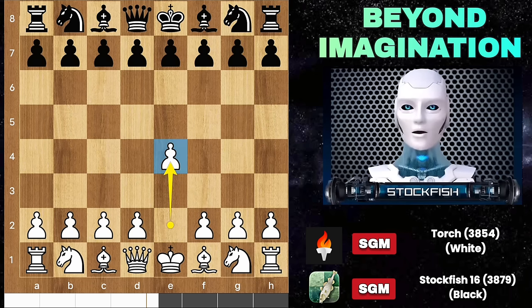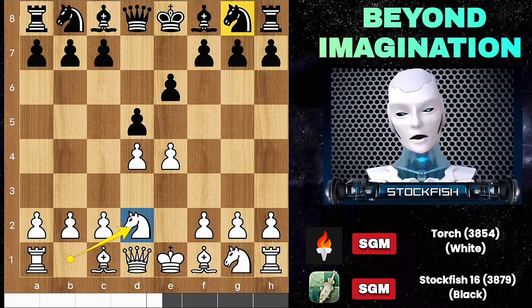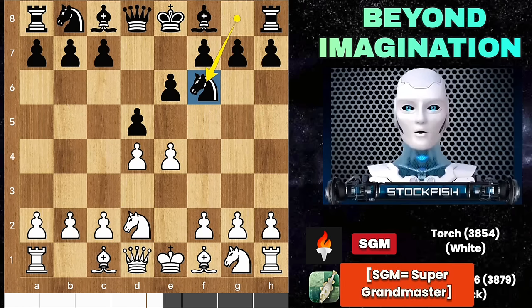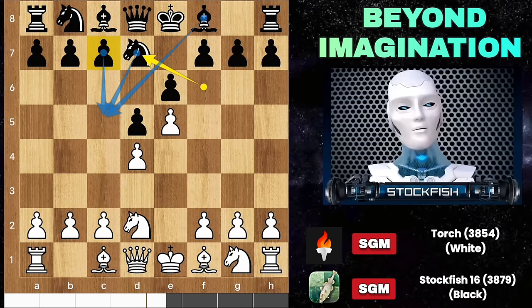Torch started the game with e4, we have e6 d5 — the French Defense opening. The knight can go two different paths, or you can decide the destiny of your pawn. Knight d2, called the Tarrasch variation, and here black can go with knight f6. Let me show you the variation: e5, knight d7 — c5 is the main line to consider.